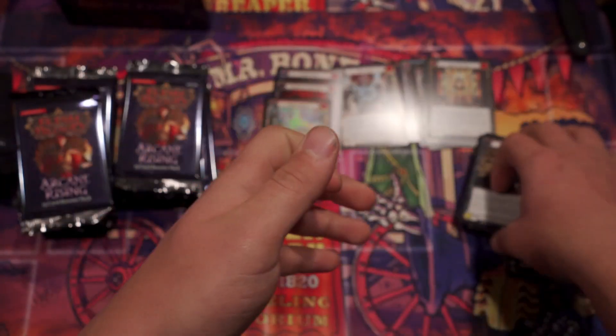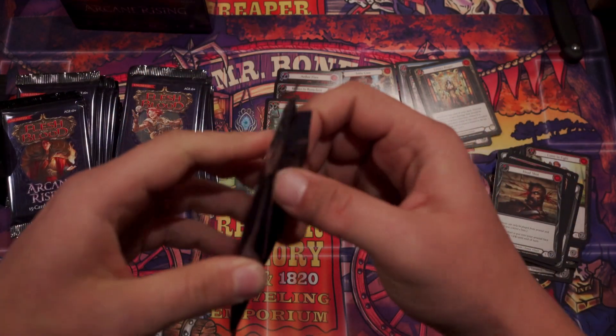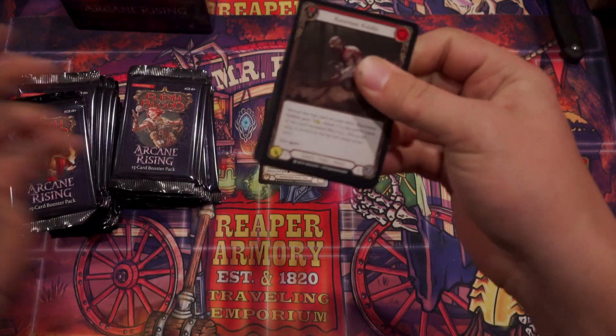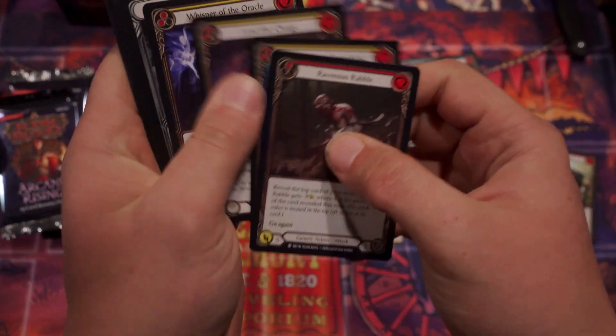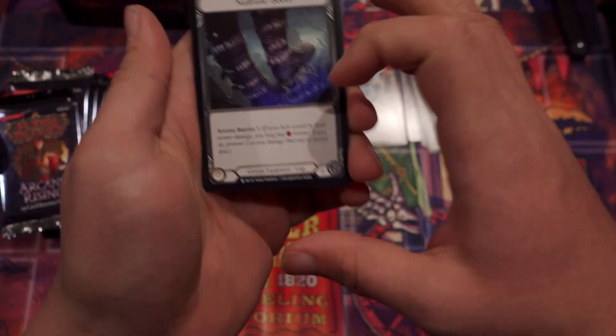That looks cool. The foils in this game look so freaking good. I think the mech cards in foil look so cool. They do. The mech card borders get me every time. I think that's what drew me to playing our buddy Casey's version of that deck — the cards just looked so cool.